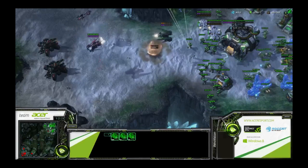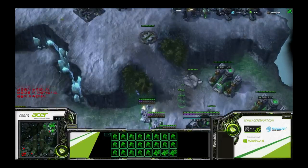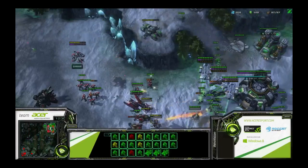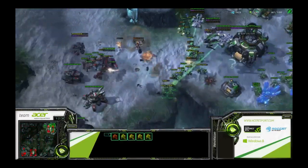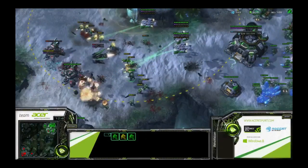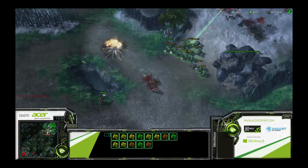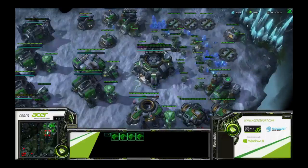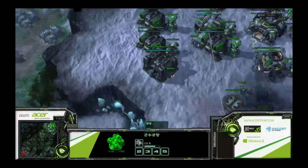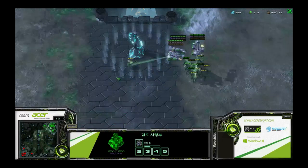The enemy's siege tanks have sieged up, but Innovation got stim before siege tanks - so he has stim plus medivac healing, which makes siege tanks a lot less effective. The healing from medivacs really makes it so he can completely shut down this push and a reinforcement wave as well. That was a significant portion of the Terran player's army that he lost, and now he's very far behind.